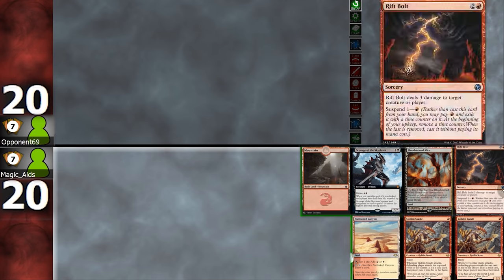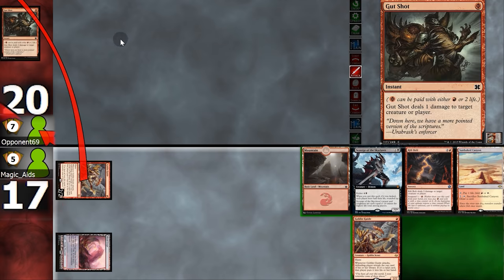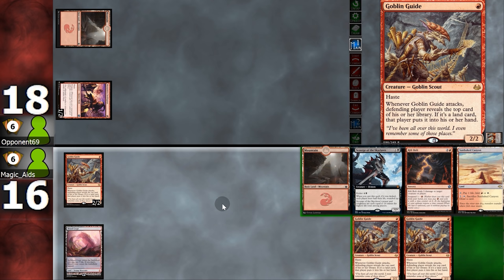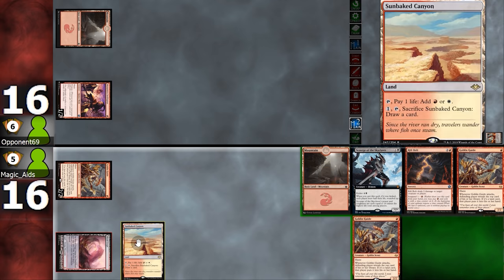Let's see how good this deck actually is — the very first gameplay of Scourge ever! Opening hand is pretty fast, so we're gonna keep. Starting with Goblin Guide, swing in, and opponent reveals Gutshot from the top of their library, so no land for them. Opponent plays Monastery, hitting us for one. We draw another Goblin Guide and swing again — opponent reveals Bedlam Reveler from the top of their deck, so once again no land for them.